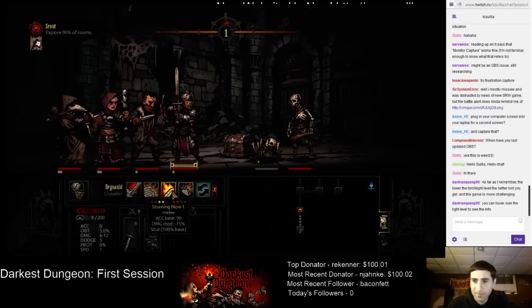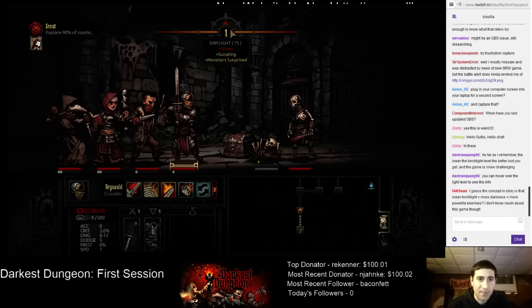We can hover over the light level to see the info. Plus stress, plus scouting monsters surprised. Lower torchlight, more darkness, more powerful enemies.